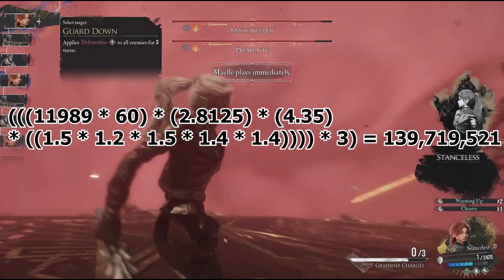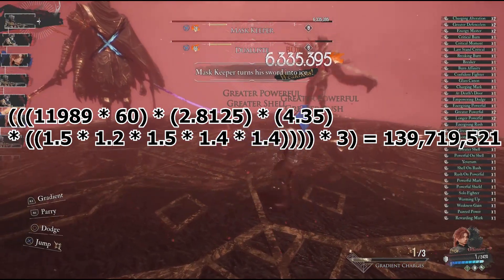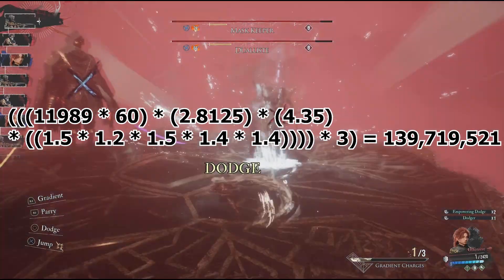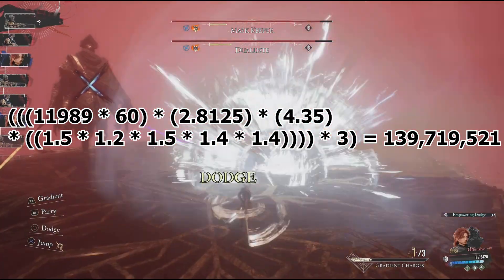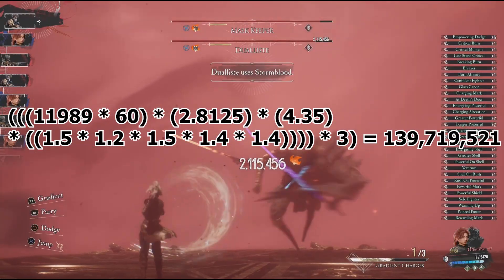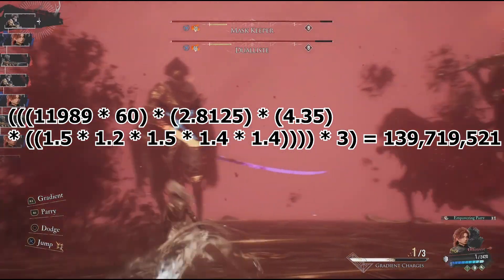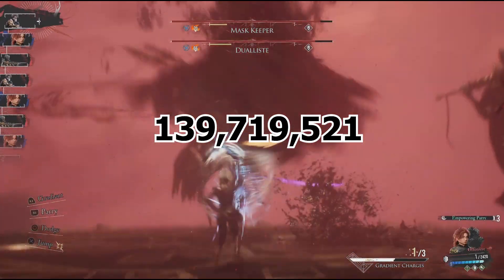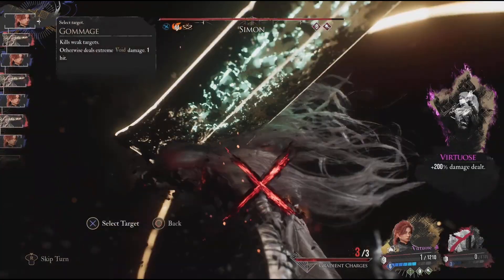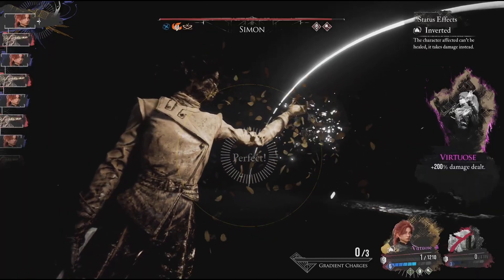So with all that said, the final formula for Gommage with Yevarim should look like this: 11,989 × 60 × 2.8125 × 4.35 × 1.5 × 1.2 × 1.5 × 1.4 × 1.4 × 1.4 × 3, for a final whopping value of 139 million — more than enough to one-shot even Simon, the hardest boss in the game, on New Game Plus.